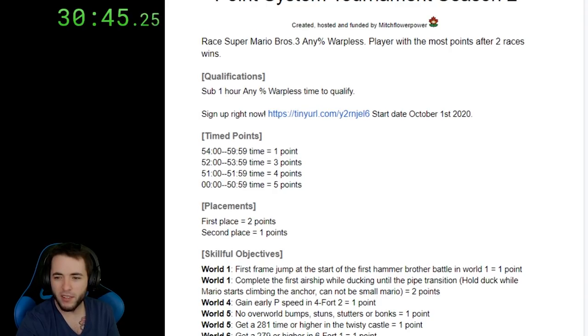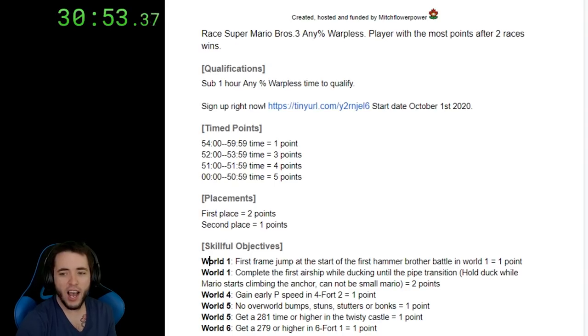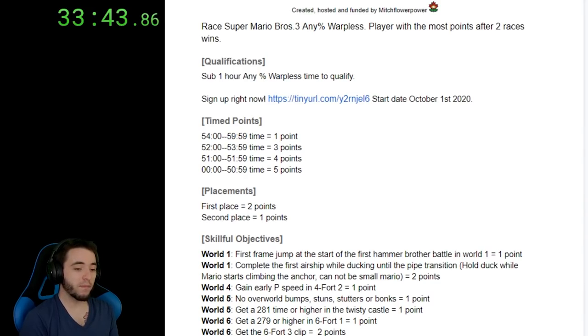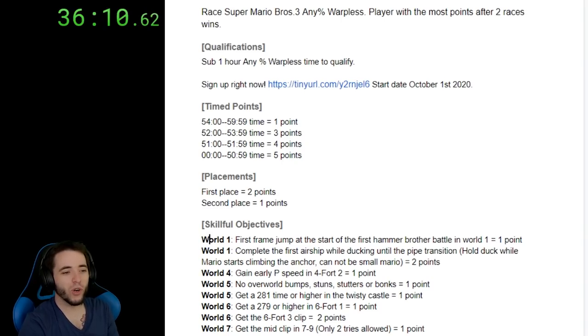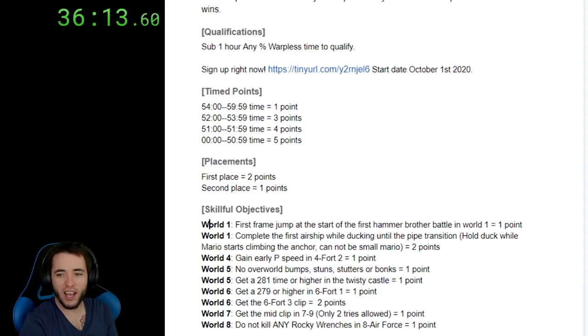The next one: get a 279 or higher in 6-4-1. We have three peace speed points in the tournament, which is pretty good. Get the 6-4-3 clip — that's worth two points — and we all know that one is not done very often, but if it is done you deserve the points. Next point: get the mid clip in 7-9, and you get two tries for it because I love you guys.